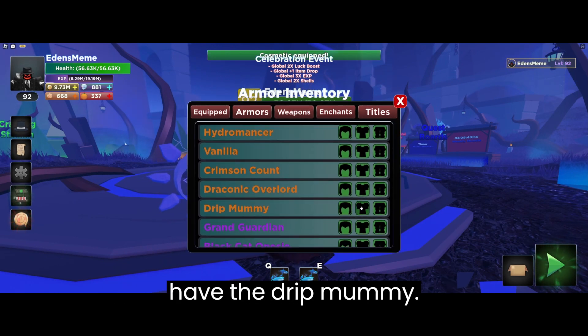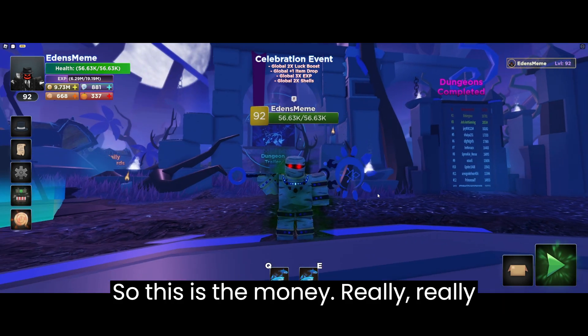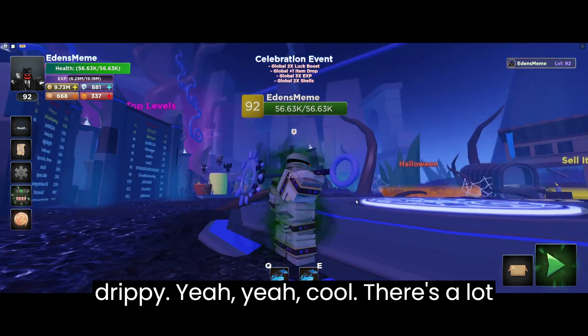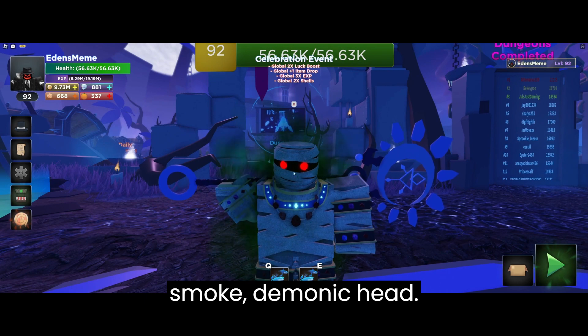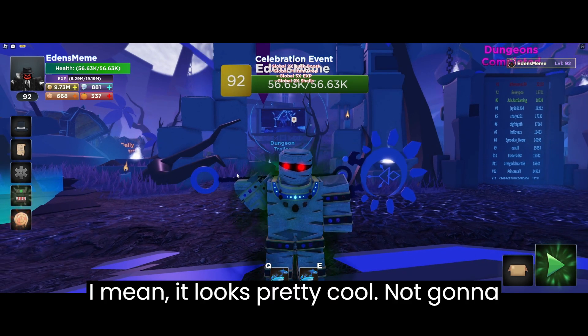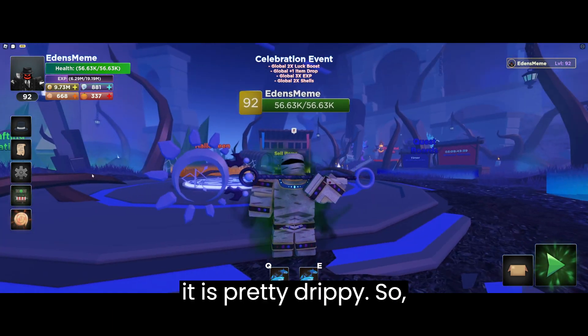Then we have the Drip Her Mummy. It's really, really trippy. There's a lot of bandages and a lot of this green smoke demonic head. I mean, it looks pretty cool, I'm not gonna lie. I can confirm it is pretty drippy.